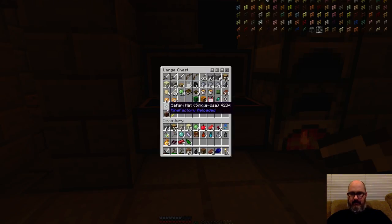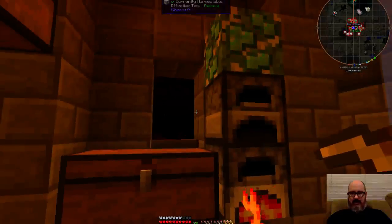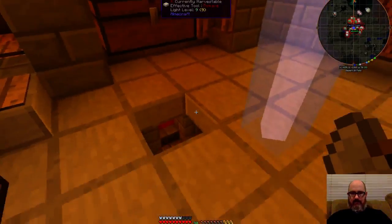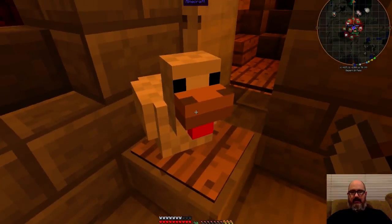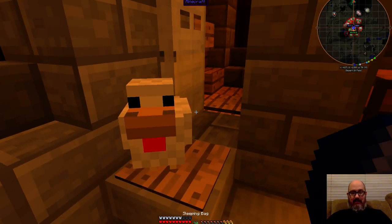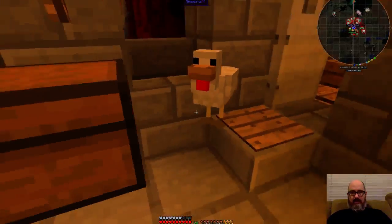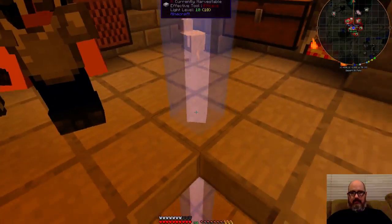That trashcan button is so — oh! What the heck? I just got ambushed by a creeper. It only blew up one stone in the floor. I was so lucky with all these chests around it. This stupid chicken is standing on the pressure plate — he must have come down from the roof, probably through the stairway. Get off there, chicken!